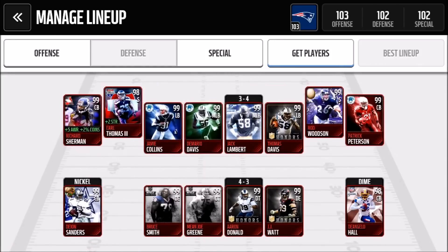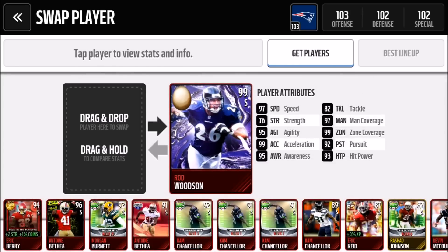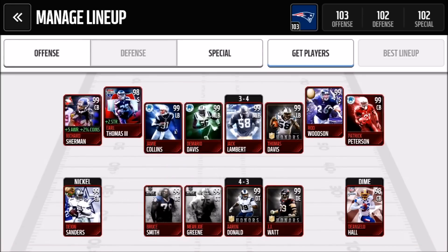On defense we picked up the Easter Rod Woodson. A lot of you guys have been telling me to keep Eric Berry, but many have also been asking me to change him up, so I'm going to listen and put in Rod Woodson. Still much respect to Eric Berry — it's just those Rod Woodson stats are unbelievable. He's a 99 overall too, so why not. Let's jump into the gameplay.